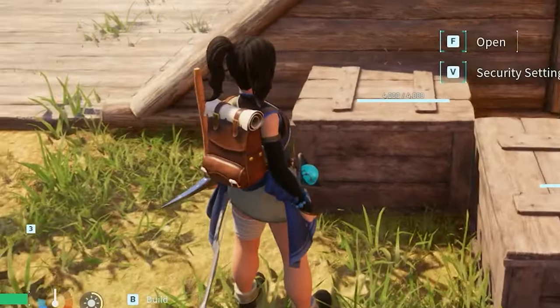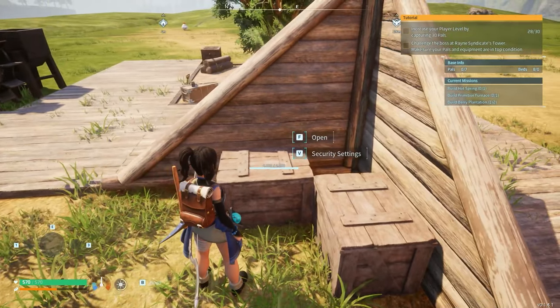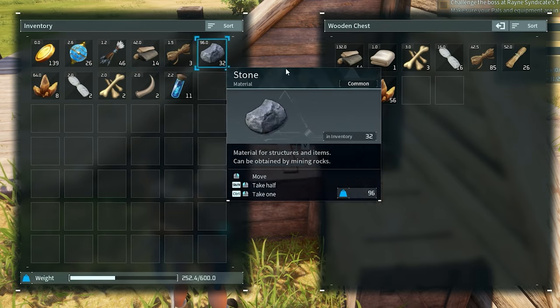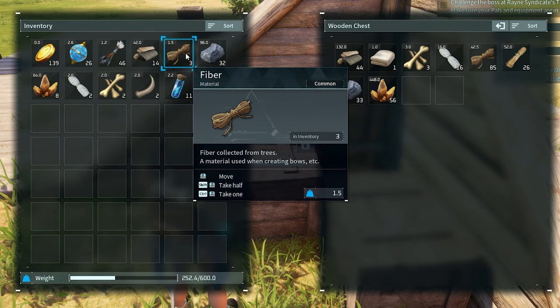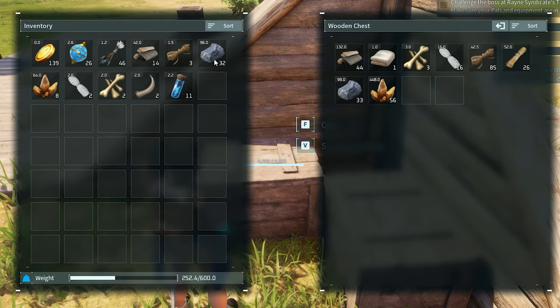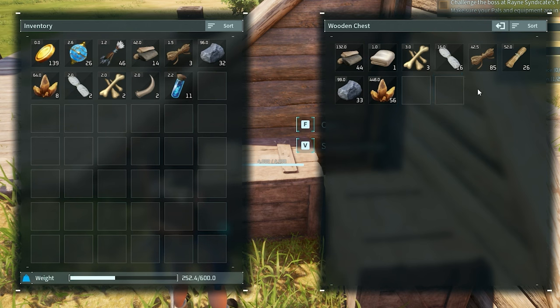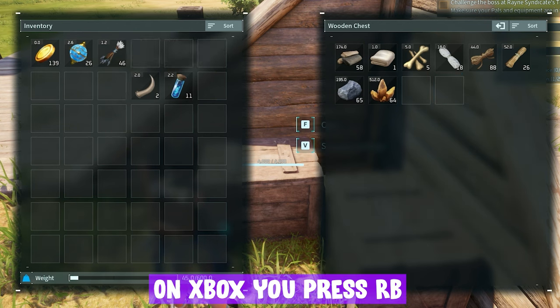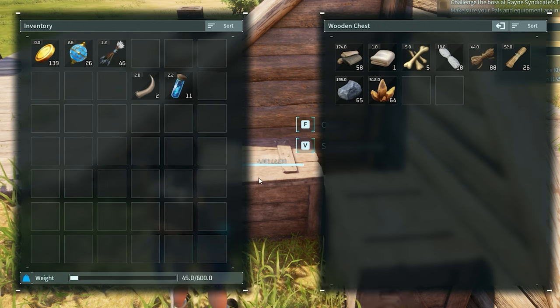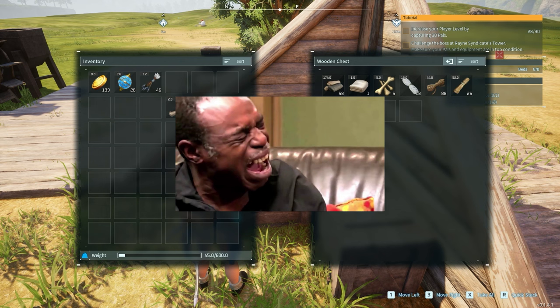One thing I didn't notice until too far into my playthrough was that when you come back with a lot of things in your inventory, you don't have to individually right-click everything into your chest. If you have materials in your inventory that match materials already in the chest, just push R to quick stack — it will automatically stack everything from your inventory that is already in the chest.